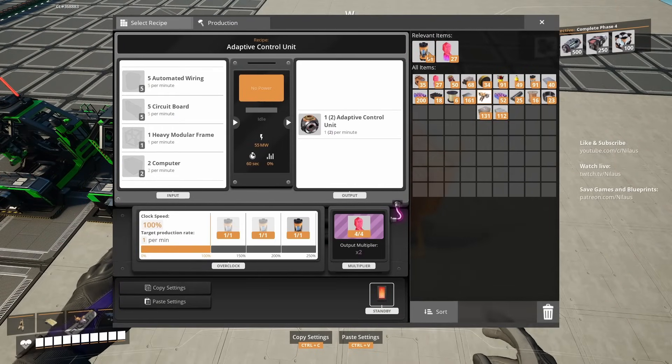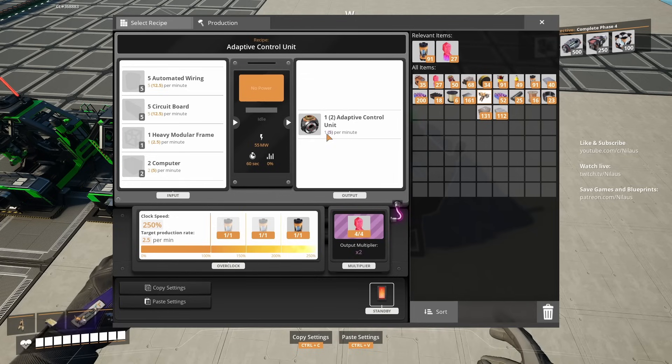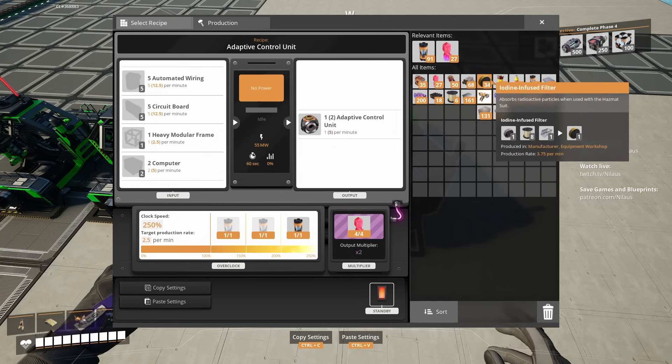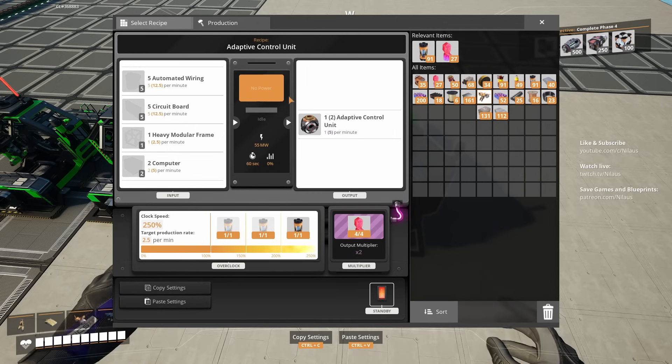Adaptive control unit - smashing all of this in, and 5 is exactly what we can do, just barely but exactly. Circuit boards from the bus, heavy module frames from the bus, and computers from the bus or from a box - that's up to you. I'm going to make it a lined input this time around because the quantities are significantly higher, so feeding it off the bus is so much easier.